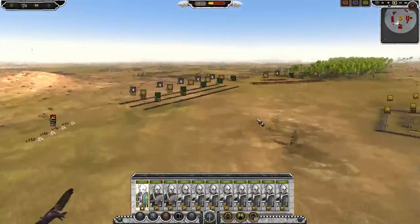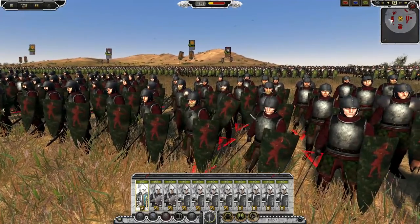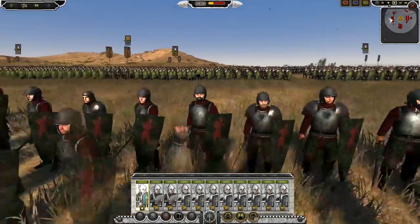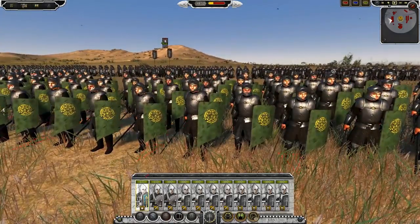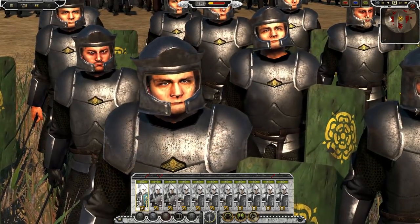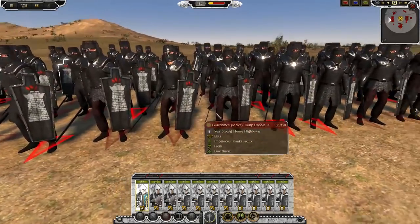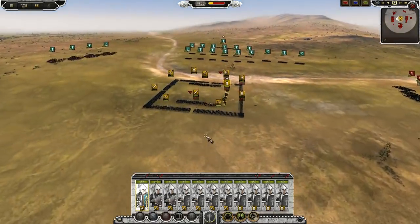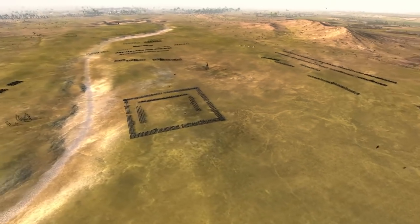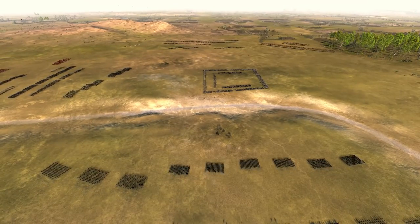Very true to the TV show. Finally the forces of the Reach — we have the forces of Randall Tarly. The Reach Guardsmen look so good, so much like the TV show, it's amazing. And finally the Hightower infantry in the back, which you've already seen. It's going to be a pretty intense battle — look at everyone just slowly marching towards me. I honestly do not know who is going to win this.